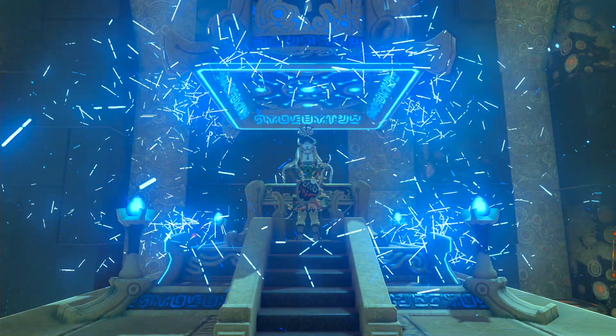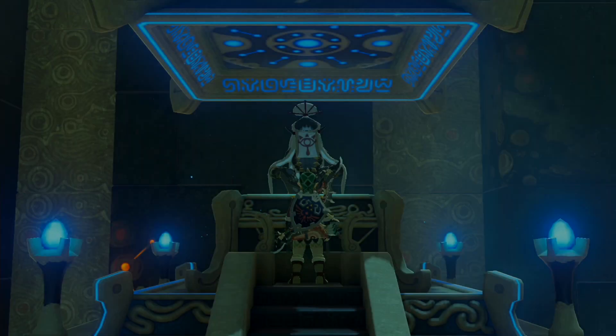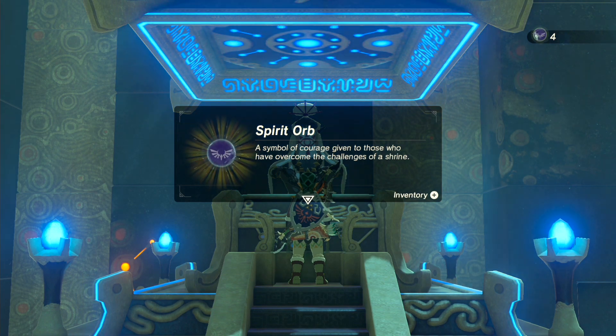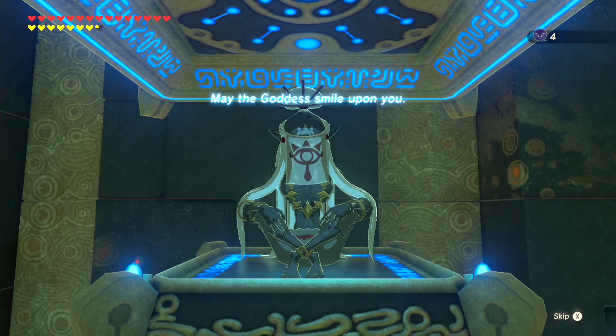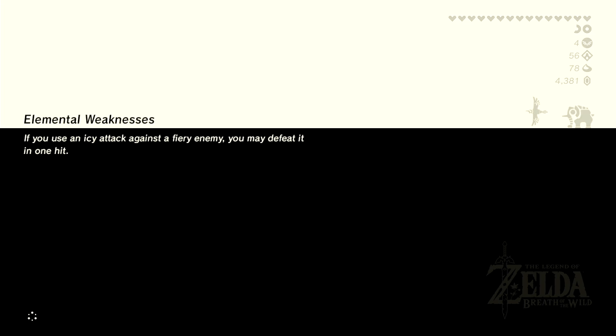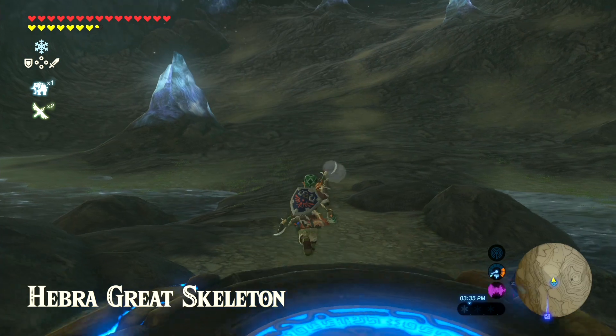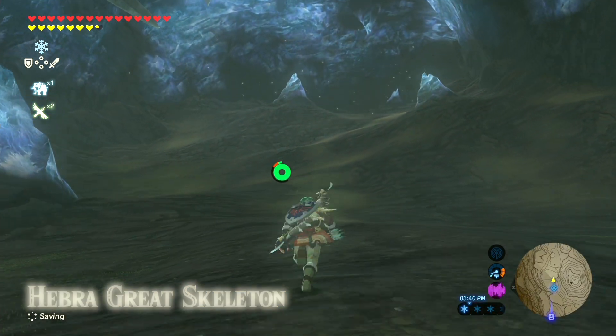Good news is, there's only one more shrine in this entire region before we're done. We can finally leave this snowy tundra. You have no idea how excited I am to get out of this snowy area — we've been here for a couple of episodes now, and I am just sick of looking at it. Probably one of the least visually appealing environments in this game, because normally this game does a really good job with having vivid colors or interesting things to look at, but there's none of it in this region at all.